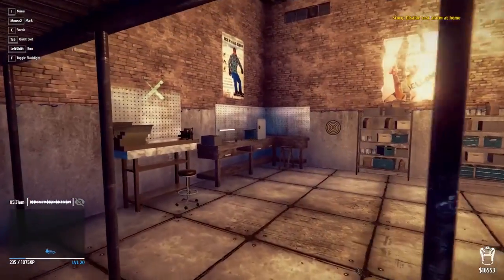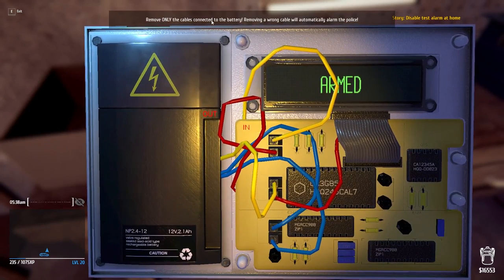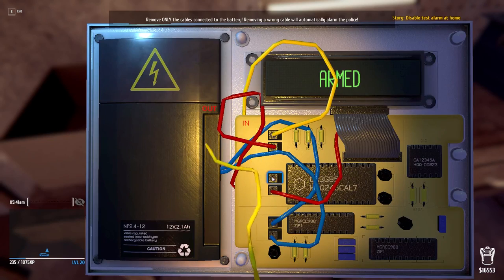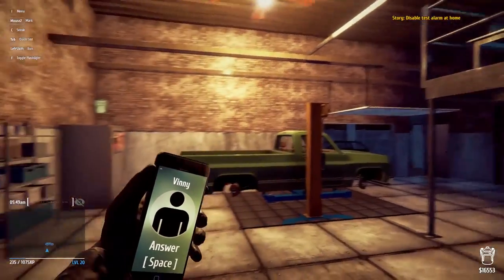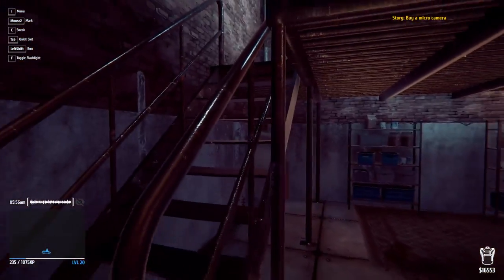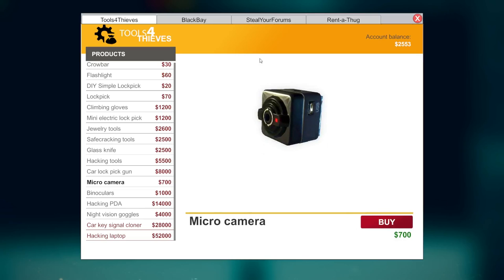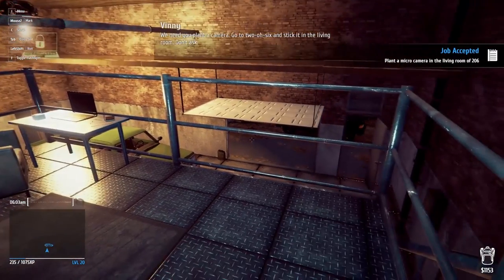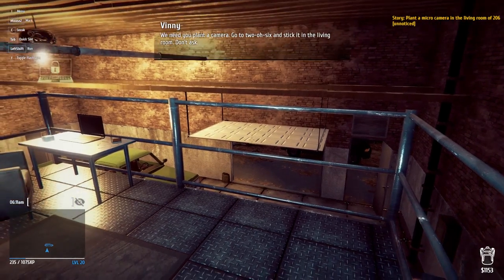We need to head to the house. Apparently we have a test alarm over here. Let's see what Vinny wants — buy a micro camera, okay, we can do that. We've got quite a bit of money — we need the hacking PDA which is $1,400, so we'll buy that. It wants us to buy a micro camera, which I think scouts out the tenant's route. We'll buy one of those, and let's buy another one — we might have to plant at multiple houses. Vinny wants us to plant a camera at house 206, stick it in the living room. I thought you stuck them in mailboxes — apparently you can stick them in the houses. That is both creepy and awesome at the same time.